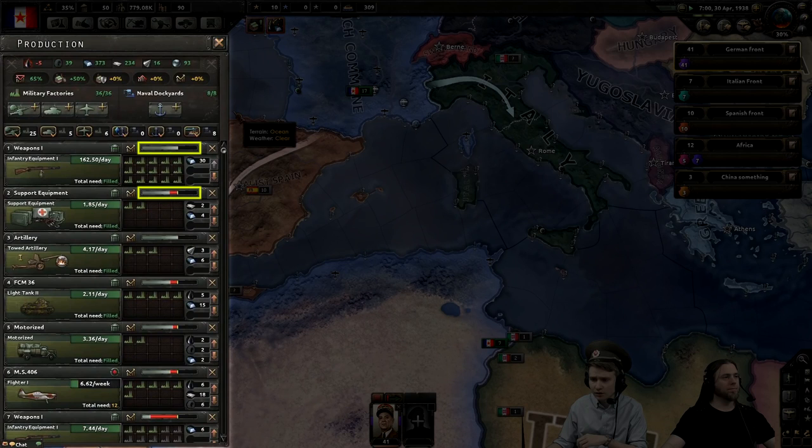The infantry equipment line at the top has been running for a long time and has reached maximum efficiency. The support equipment line has been running for a long time as well, but only recently had an additional factory added to it. The bar represents an average of all the factories on that particular line. Removing a factory from a line never affects efficiency, but adding a new factory will require time for that factory to reach full productivity.